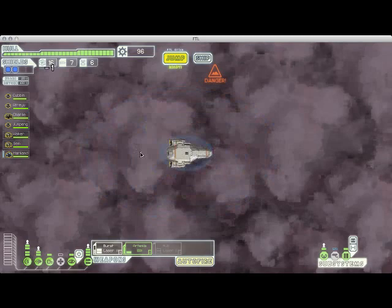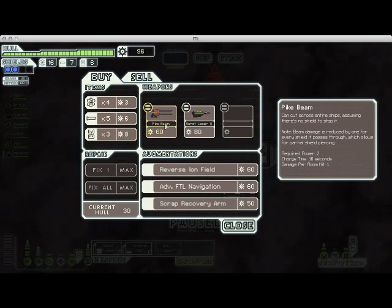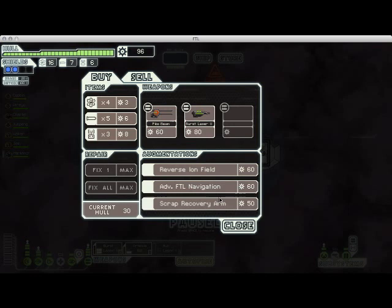So, with 96 scrap, let's go check out that store now. Excellent — here we actually have a couple of my favorite weapons in the game: the Burst Laser II, which is one of the weapons we start out with and is wonderful, and having two of them is incredible. The Pike Beam is a beam weapon, which is very good.